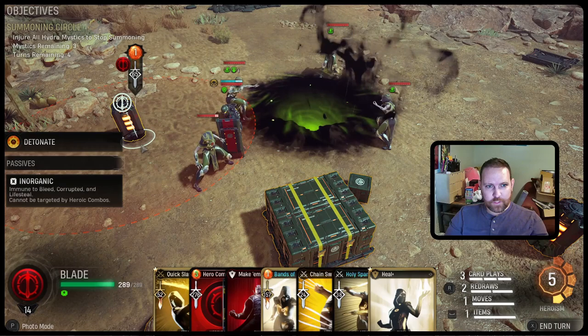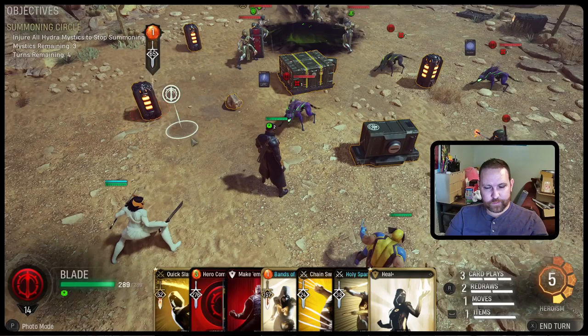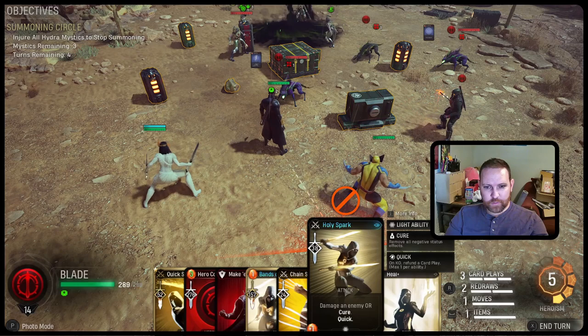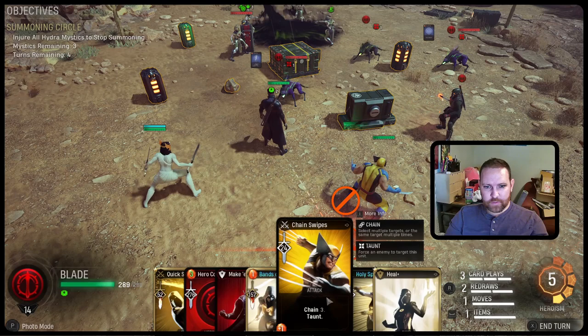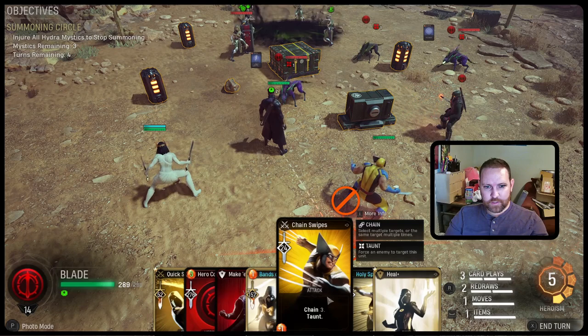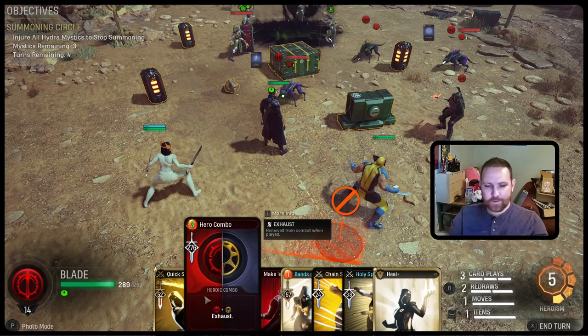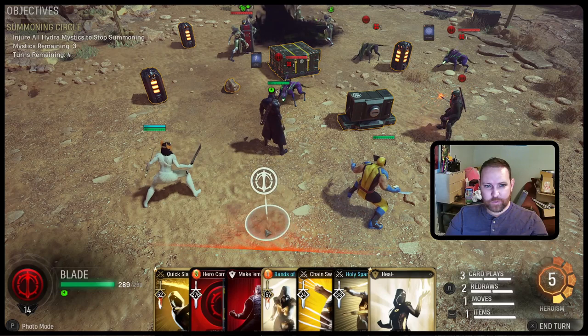This could explode and do a little bit of damage. This one can do 276. Quick Strike and Holy Spark are both quick, so we can take out both minions. I don't feel like I need this heal right off the bat. Chain three taunt is nice. Make them bleed, draw a Blade card — the next two Blade cards deal two bleed. That's nice to put on some high-cost targets. I started with five heroism? Alright, let's redraw the heal.